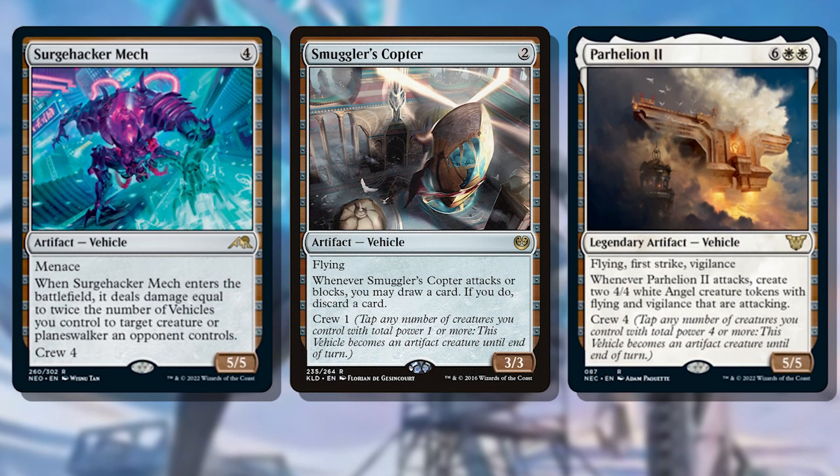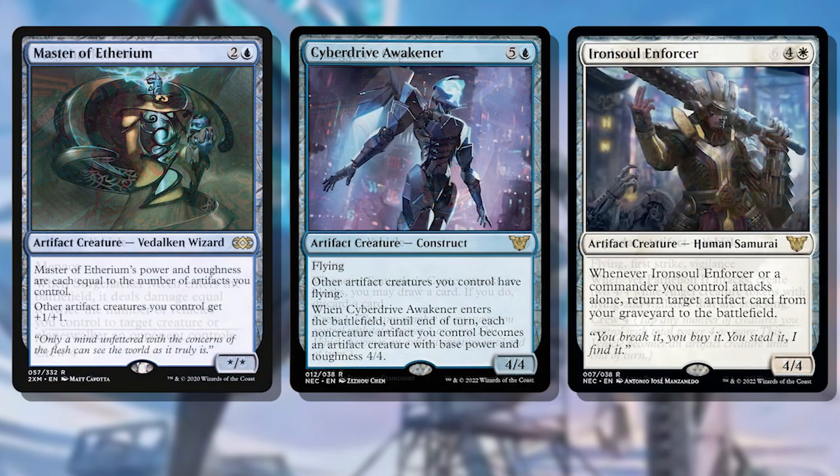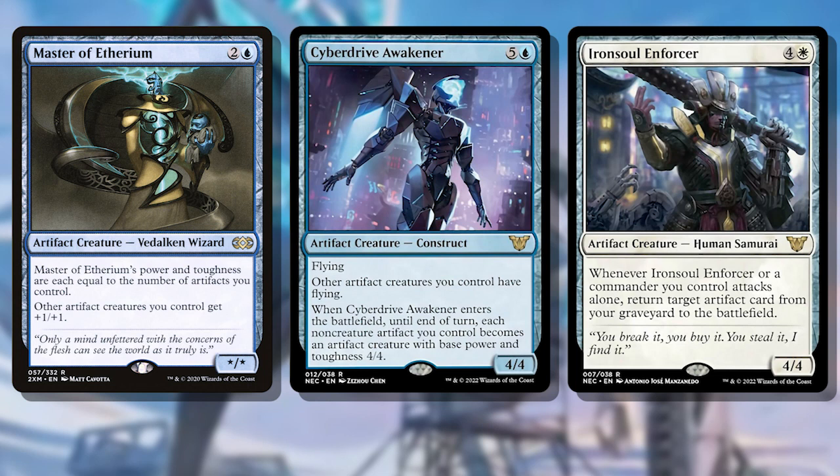Now let's take a look at the deck straight out of the box, and there's a lot to say here. Of the 20 artifacts in the deck, 15 of them are vehicles — that's amazing and really makes the core theme of the deck shine. Having a sub-theme of artifact creatures in general is crucial, as Katori can give any artifact creature lifelink and vigilance, so turning this deck from a vehicle deck into an artifact creature focused deck is possible very quickly.